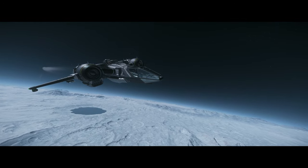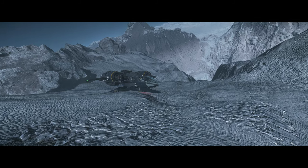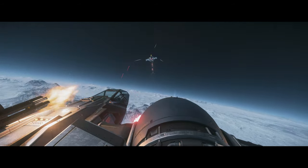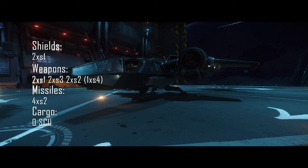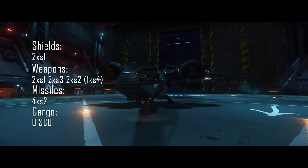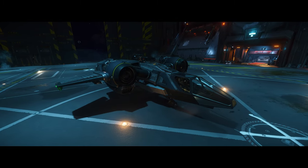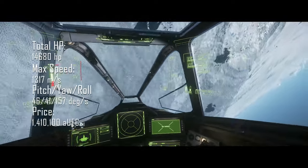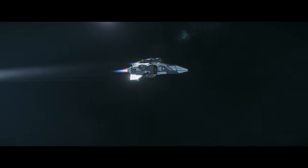The Drake Buccaneer is the best medium fighter there is. Star Citizen classifies it as a light fighter, but it doesn't turn like one and it doesn't have the same armament as light fighters, so it is a medium fighter. The Drake Buccaneer has 2 size 1 shields, 2 size 1 weapons, 2 size 3 weapons, and 2 size 2 weapons — or you can switch them out for a single size 4 weapon, though I suggest keeping the 2 size 2 weapons for more DPS. It also has 4 size 2 missiles, and it's the fastest medium fighter — one of the fastest fighters in the game. Because it has so many guns and is so small, fast, and nimble, it deserves the rank of best medium fighter.